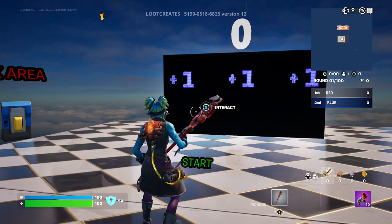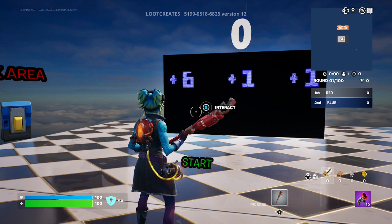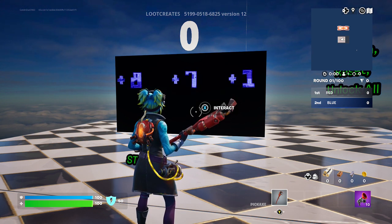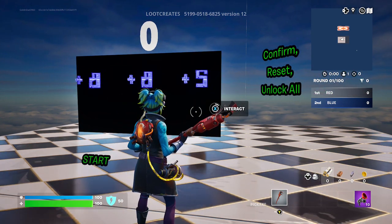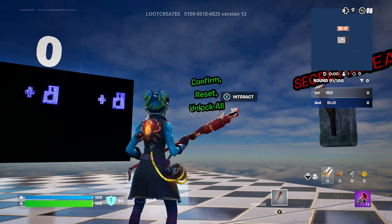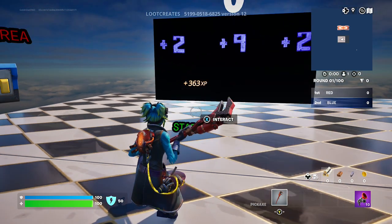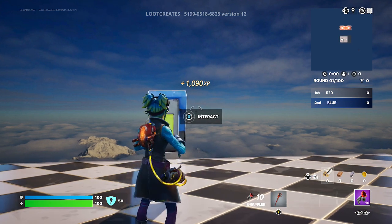After the countdown timer is finished, enter the code — it's pretty straightforward, it's going to be 8-8-8. Go ahead and hit the confirm button. The secret unlock will appear on screen, then click Start and you'll see the XP counter start.